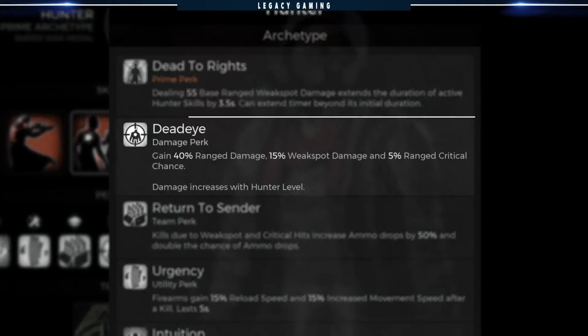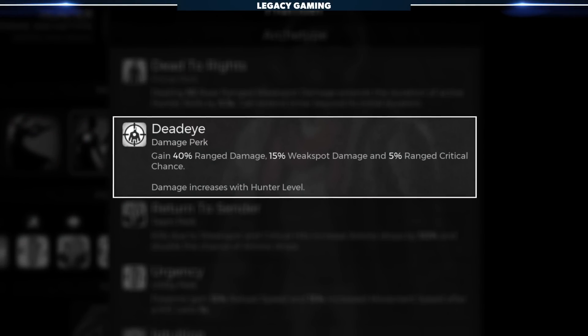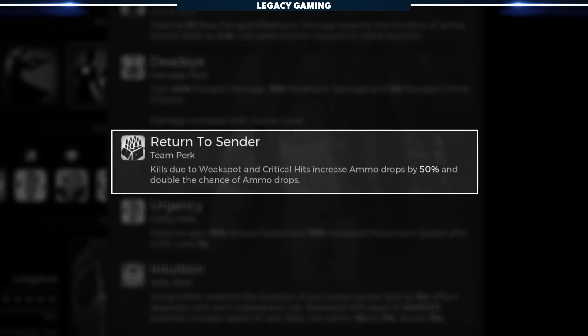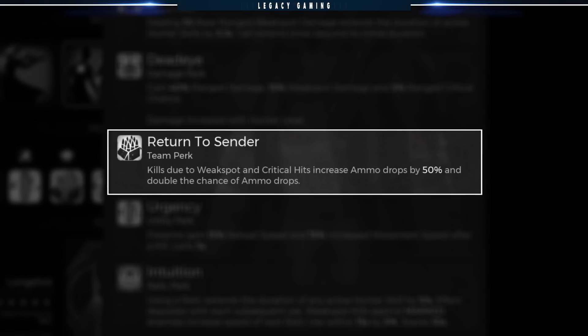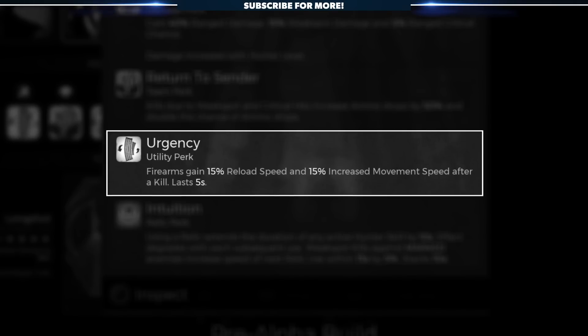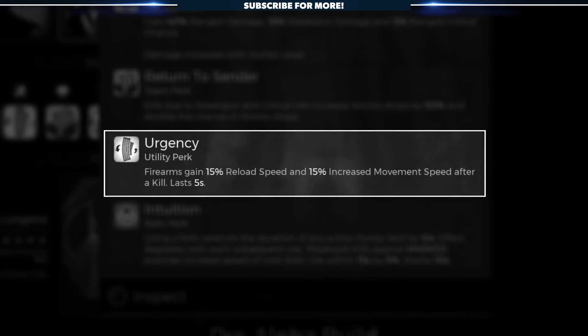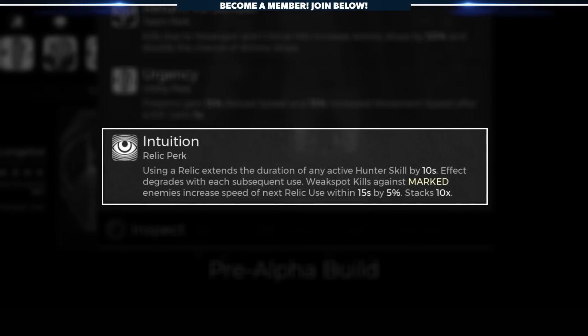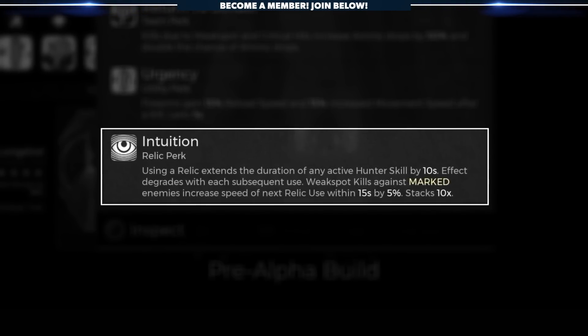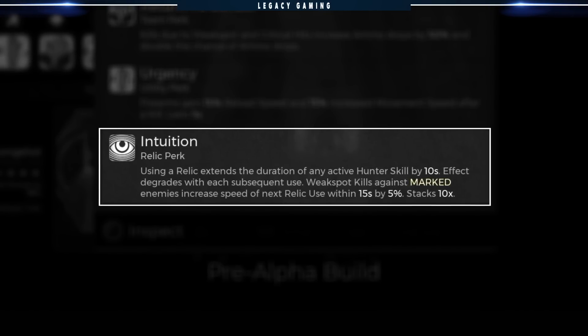Deadeye, your damage perk, increases your overall ranged and weak spot damage. Return to Sender, your team perk, enables kills due to weak spot and critical hits to increase their potential ammo drop by 25%, keeping you and your team from running dry. Urgency, your utility perk, increases your reload speed after a kill, ensuring your mag is always ready to go. Finally, Intuition, your Relic perk, extends the duration of any active Hunter skill whenever you use a Relic, but don't use too many back to back as the effect degrades with each subsequent use.